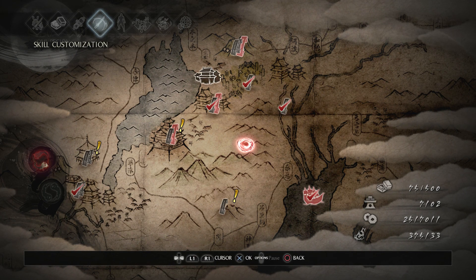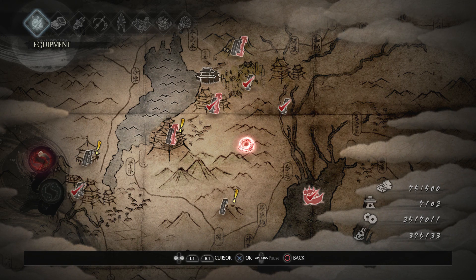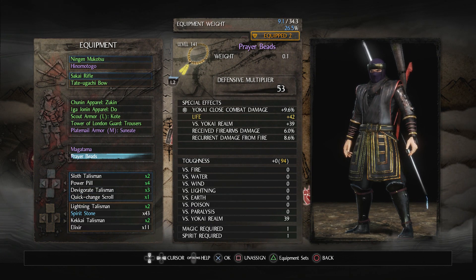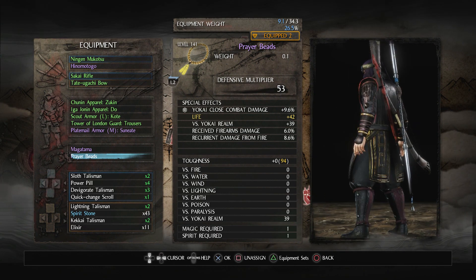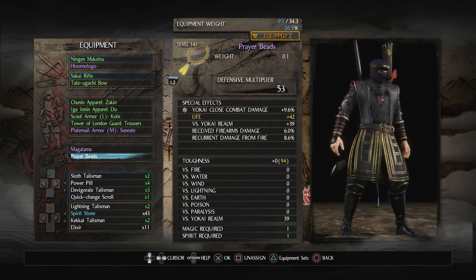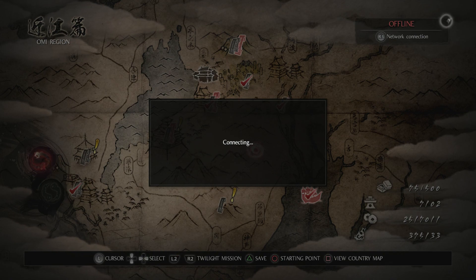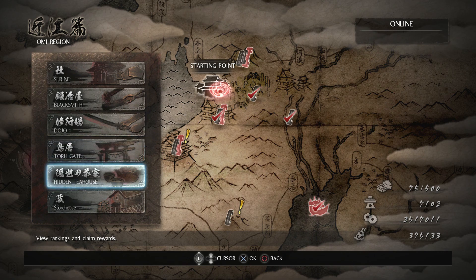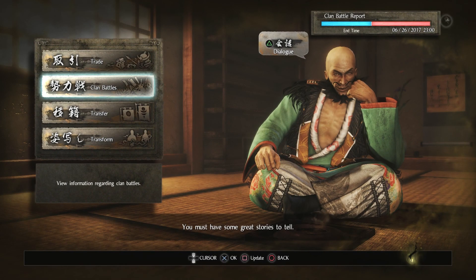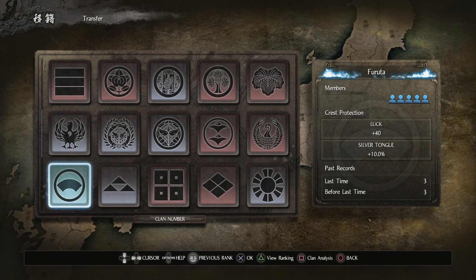Stats are done, Guardian Spirit is done, skill points spent, equipment all good to go. The look is interesting — legs and chest clash a little but it's okay. The only thing left is to pick a clan. I think luck is the best thing for me to get more divine item drops, so Furuta is the way to go.